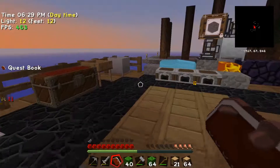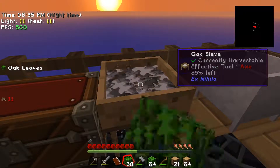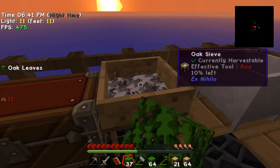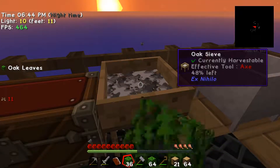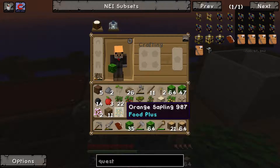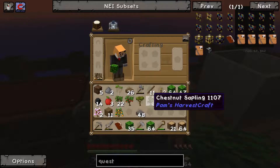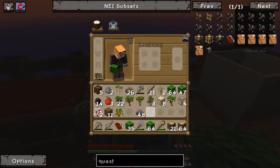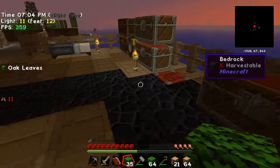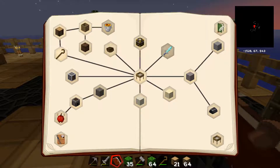For the leaves quest we need to sift a heap of leaves and get seven different saplings. We'll have a look at what we've already got — we've got a few already! Orange, cherry, oak, apple, acacia, chestnut, and pear — one, two, three, four, five, six, seven. I wonder if that's enough — it was seven in total.